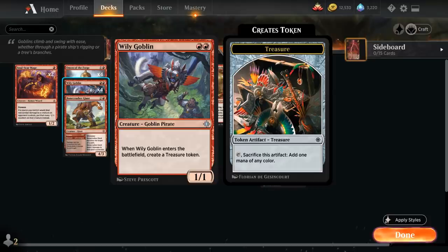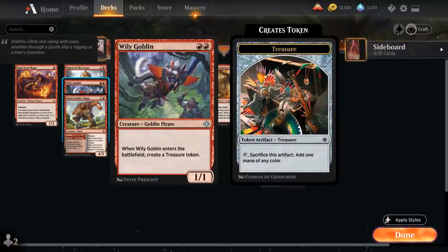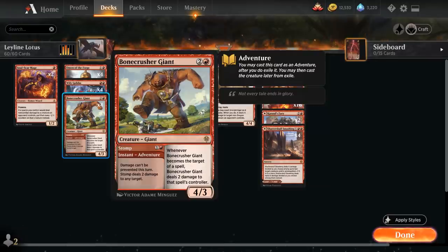We also have the full playset of Wily Goblin, which creates a treasure when it enters the battlefield, helping us ramp into a turn three Lotus or Leyline Tyrant, and it adds two devotion which is useful later. And we have the full playset of Bonecrusher Giant — an excellent creature in any red deck. We can first use the adventure dealing two damage, then afterwards play the Giant as a 4/3. It shines especially against opposing aggro decks.